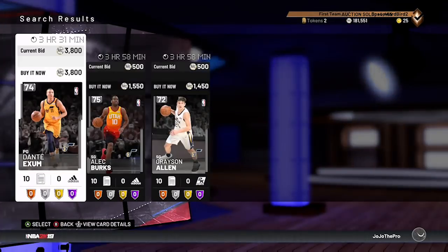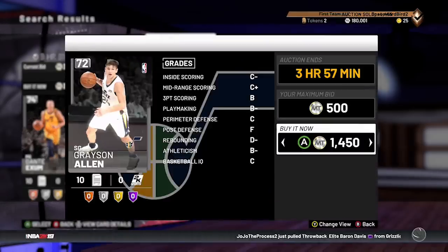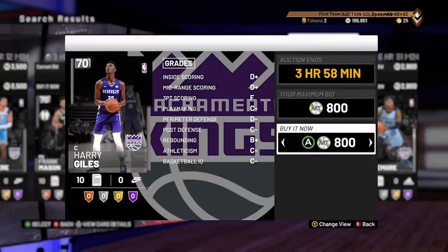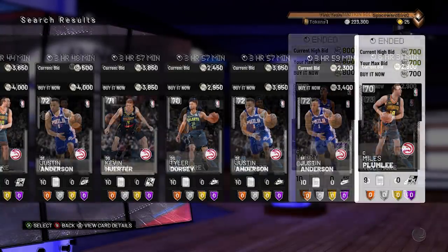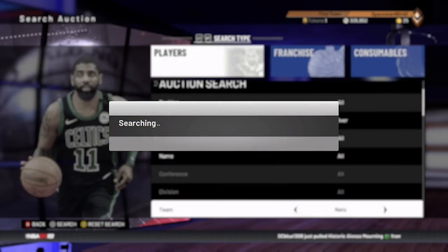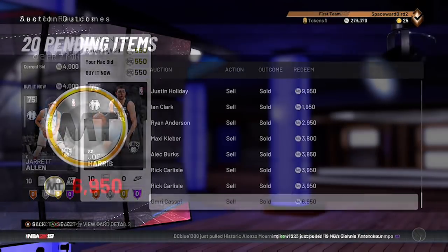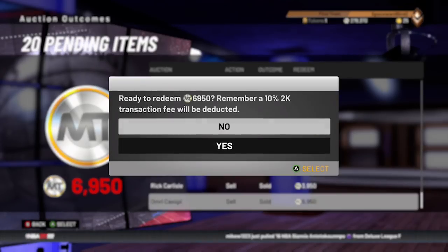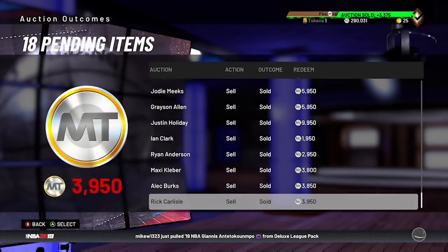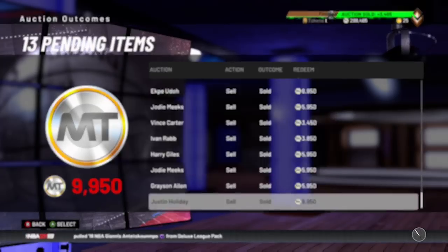Teams we're targeting: 76ers, Bulls, Clippers, Hawks, Heat, Hornets, Jazz, Kings, Magic, Mavs, Nets, Nuggets, Pacers, Spurs, Trail Blazers, Wizards. Of those, the ones I had the most success with were the Nuggets, Heat, Bulls, Jazz, and Wizards. Take some time and look at the cards in the set — what I'm looking at is how many are up, what are the cheapest buy nows, and how much time is remaining on the auction. It'll tell you the demand for that card. Some golds have value too. This is where it takes some effort. The auction house is different this year — it's slower to scroll through cards. At first we were like, well, this sucks. But honestly, this is actually good. People that don't want to hassle with looking up the value of a card, they are throwing cards away, and we're right there to scoop them up and help them reprice them.